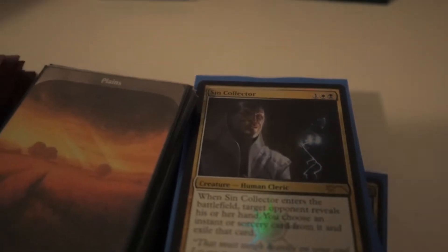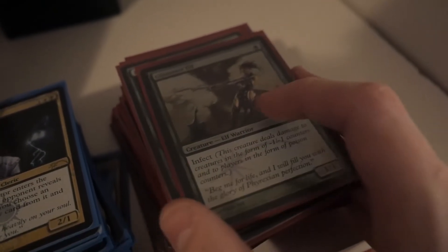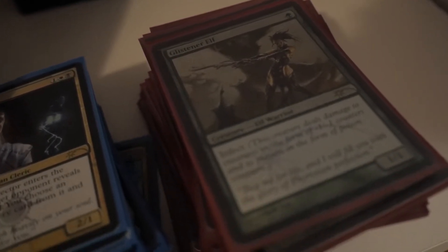This is my Infect deck. This is probably my most foiled-out deck in modern — a lot of promo foils. My small cards like Vines of Vastwood and little pump spells are all foils. My Glistener Elves and Blighted Agents are foil, my Become Immenses are foil as well. Infect is a deck I don't play too much — I mostly used it for casual, but it is a deck you can win with at your local game store and walk away with some store credit.